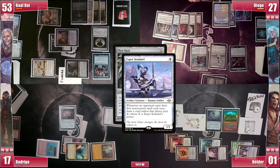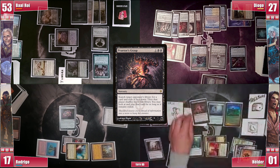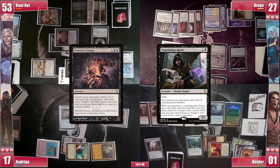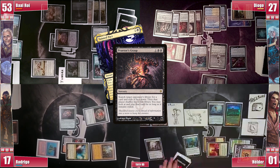Elder untaps and is forced to pay to untap his Mana Vault. He activates the top in his upkeep to try to find something — and it works. He casts a Praetor's Grasp, triggering both Sentinels and not paying. He targets Rodrigo, hoping to find his Aetherflux Reservoir. Note that Opposition Agent's replacement effect only comes into play if players are searching their own libraries. As Elder is searching Rodrigo's library, he doesn't find the Reservoir — it is sadly in Rodrigo's hand, along with Demonic Consultation, so Rodrigo is close to winning. Elder eventually gets a Tainted Pact.